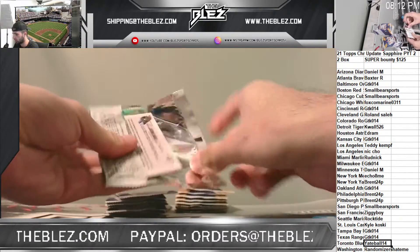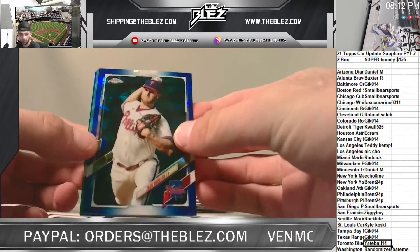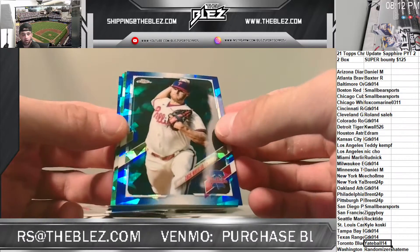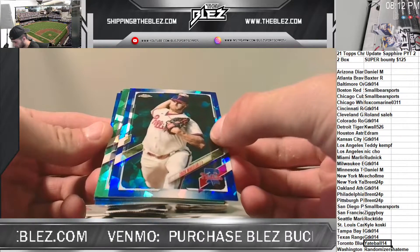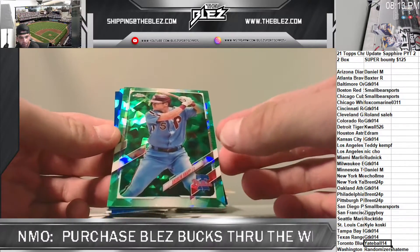Good luck! Guess the last auto! Here's the color — Box one, we got a green. Guess the last auto for ten! Someone should get it, not too big of an auto checklist. First color is Andrew Knapp for Philly.